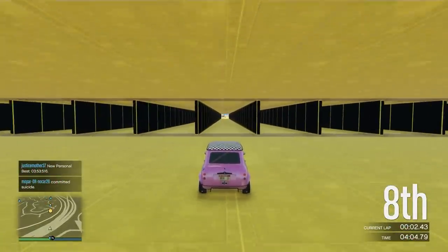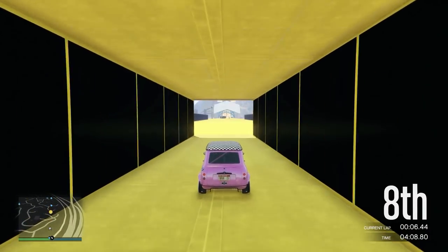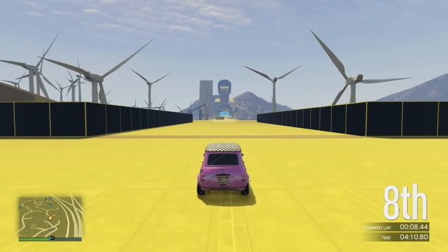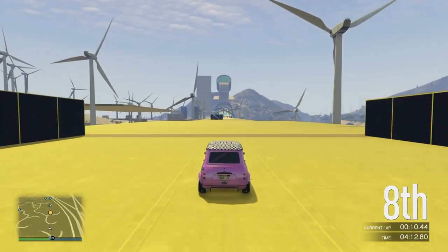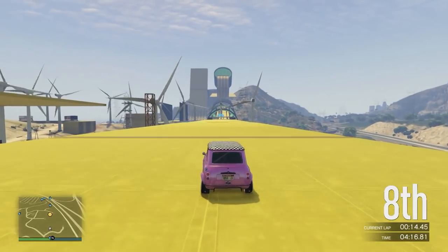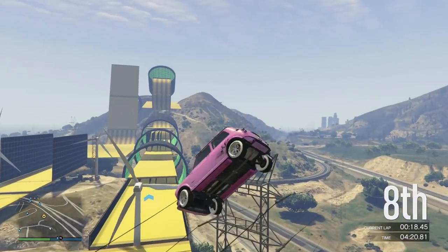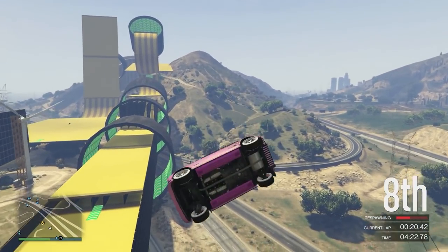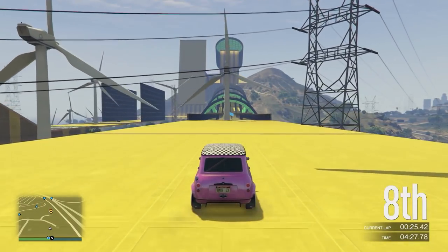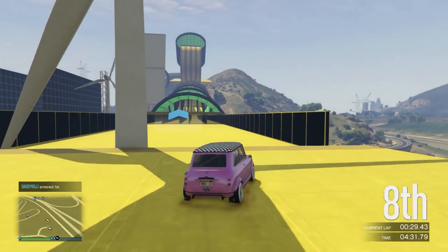Hey, what's happening guys, it's Roll Easy here. We have this brand new DLC right around the corner — in case you don't know, it's coming out Tuesday July 24th. The Nightclub After Hours DLC is what it's called. I wanted to make a video today on the best money glitches you can hit to make millions before this DLC comes out. Both of these work on Xbox One and PS4.